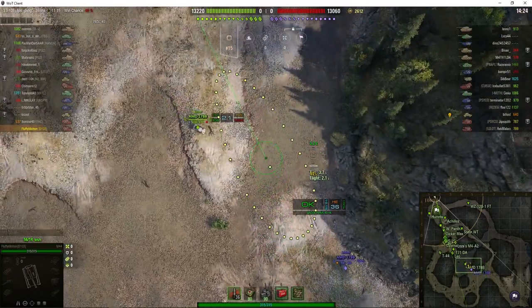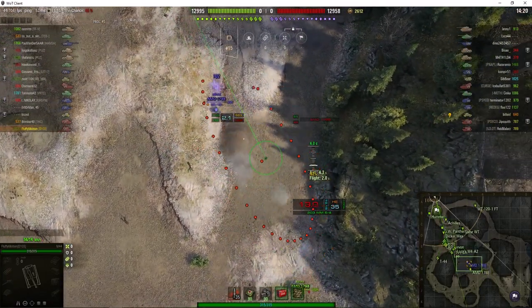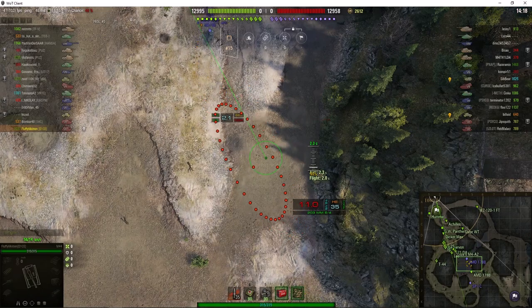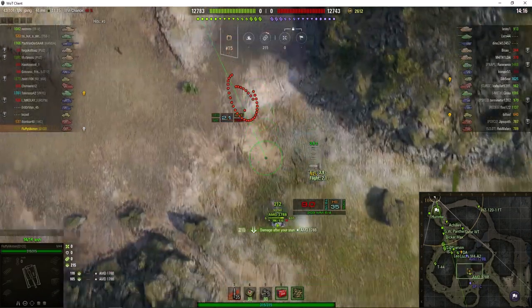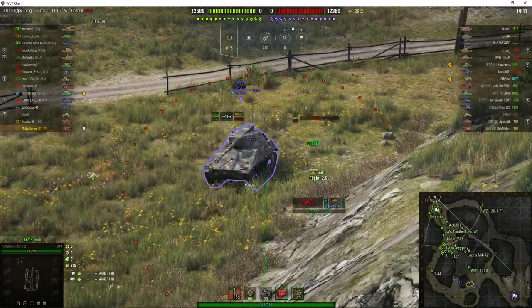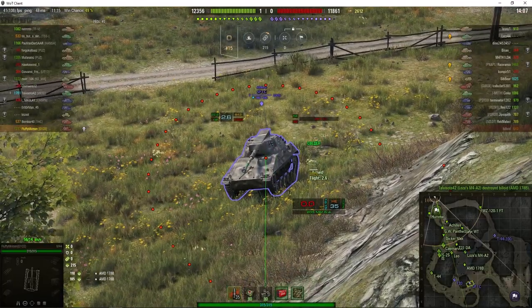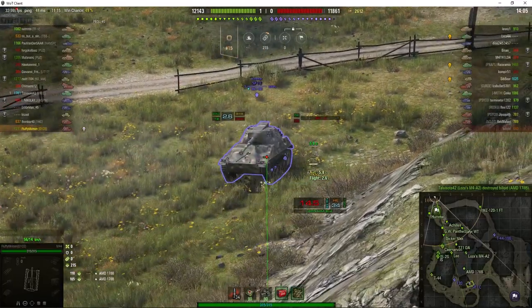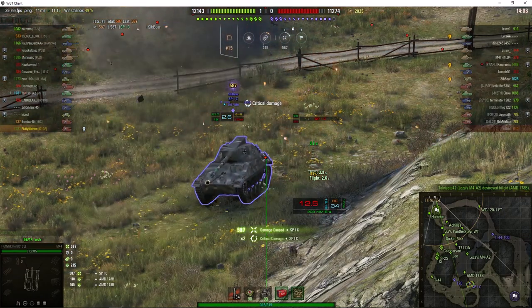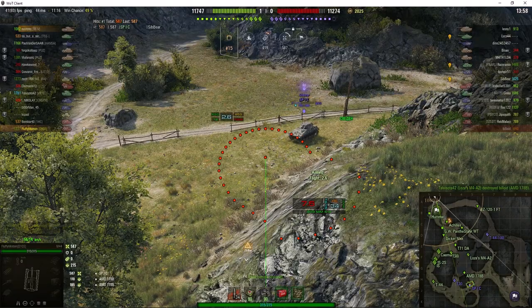His first target is an AMD 178B — close! He got some stun off that one and picked up stun assist. There are some enemy tanks in the south — there's an SP1C down south. Long flight time — direct hit, right on his front! He didn't like that one and pulled back into cover.